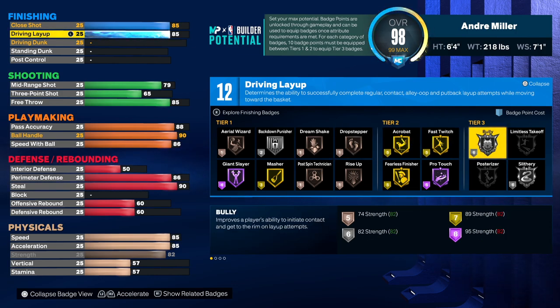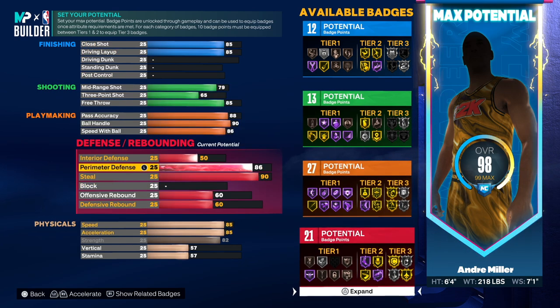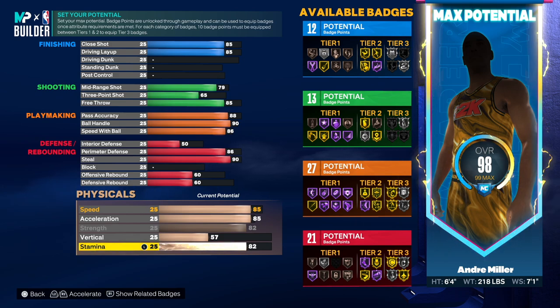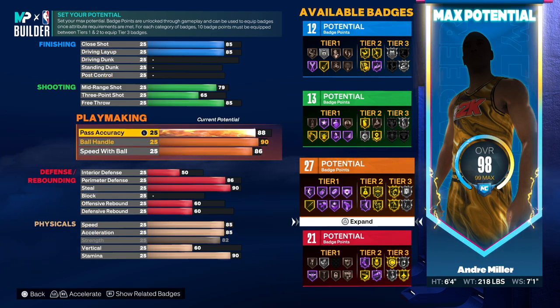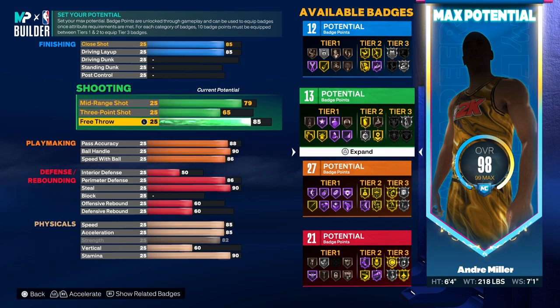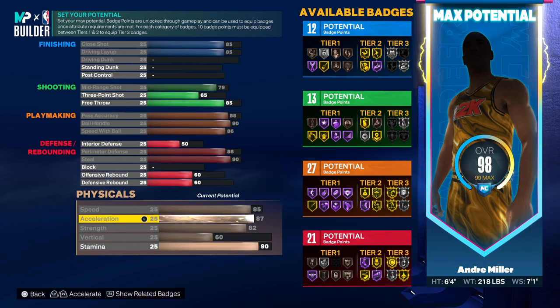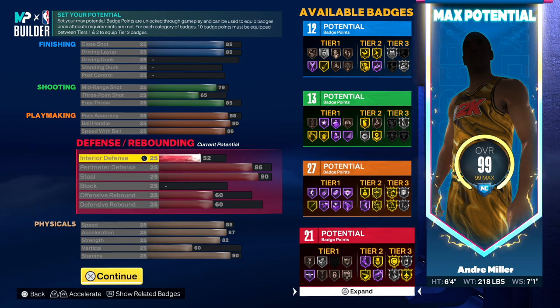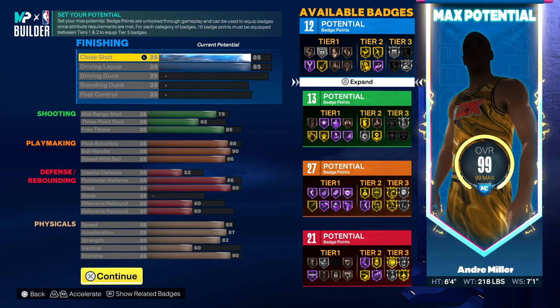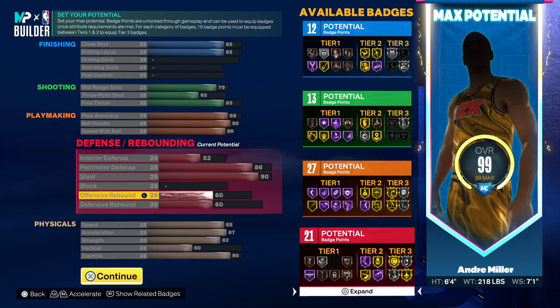Let me show you guys that silver bully - that's going to be very important to have since that's what he had. He had a lot of the playmaking badges too, so we'll definitely make sure he gets that. For the stamina he had 88 but we're going 90. For the vert he had 60. The rest we'll go 87 here, and probably 80, and 52. So 12, 13, 27, and 21 - this is looking like the orange and red on the pie charts.